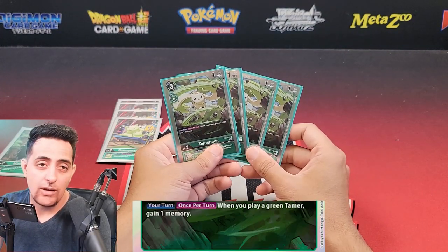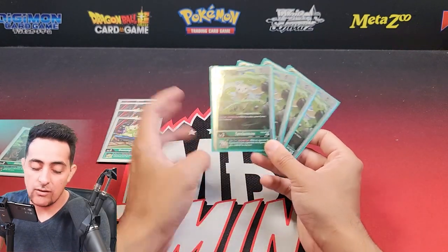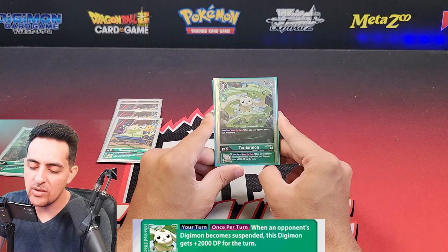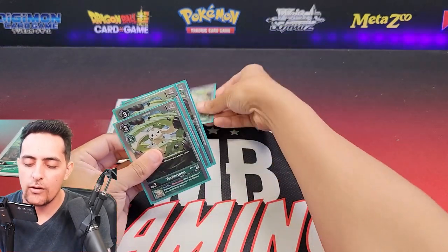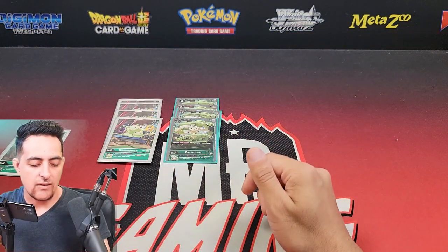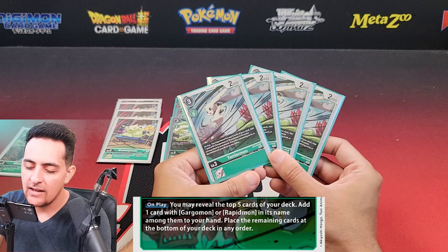Another good egg option would be BT7 for more draws, or just run four Gumimons. Next up, four TerrierMons from EX2: when you play a green Tamer, you gain one memory. So if this is on the field after you push up from the egg area, you can slap down a Tamer and gain that memory. It also has a really good damage buff effect — when you suspend an opponent's Digimon on your turn, you get 2000 DP on the inherent.